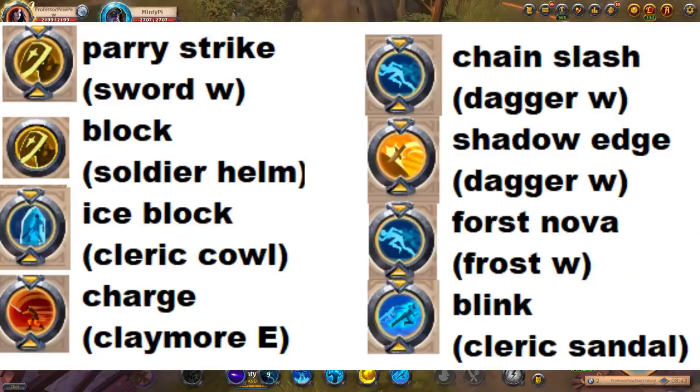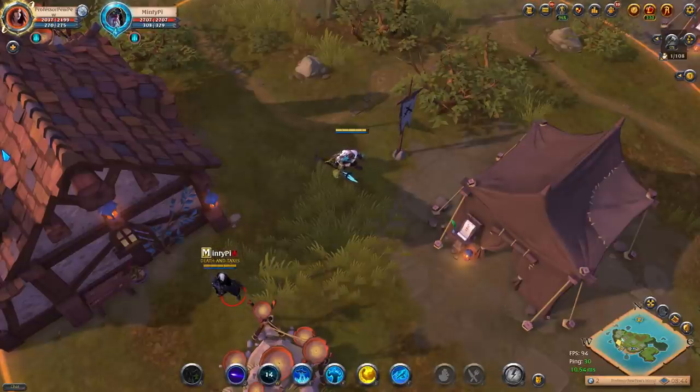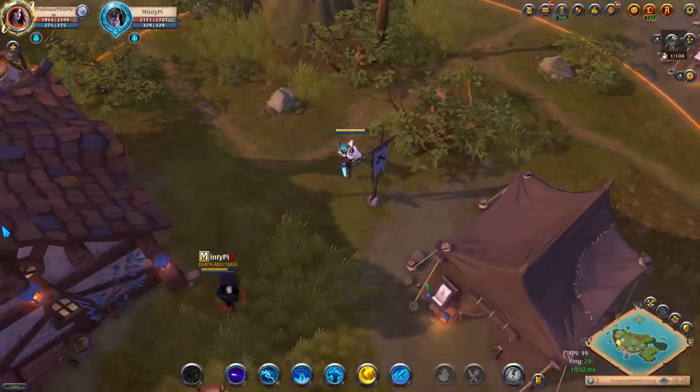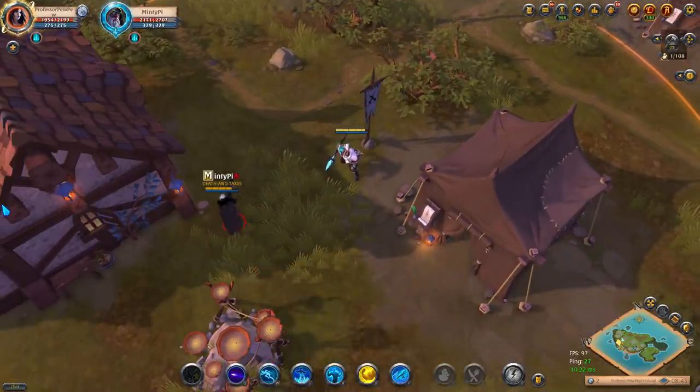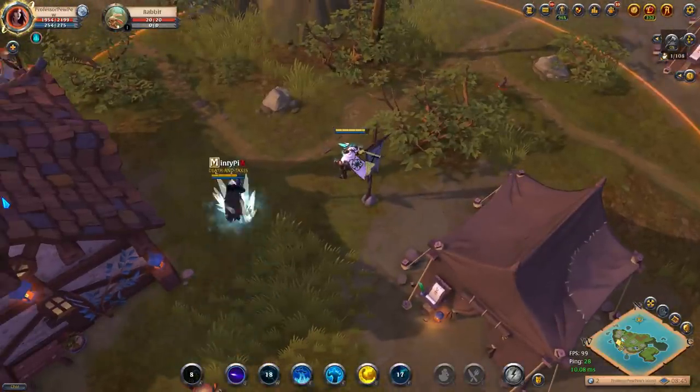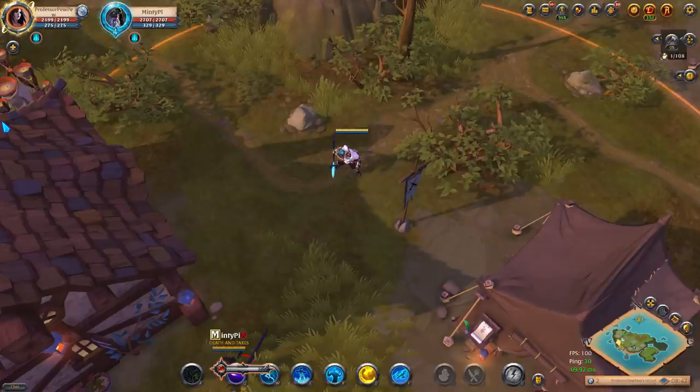On screen right now there's a list of commonly used skills on the left that gives you full complete protection against CC and damage. On the right, we have a few skills that give you only protection against damage and not CC. These are just a few examples — there's definitely not every skill in the game here. If you want a full list, you can join my Discord and I'll have a text channel dedicated to this topic.